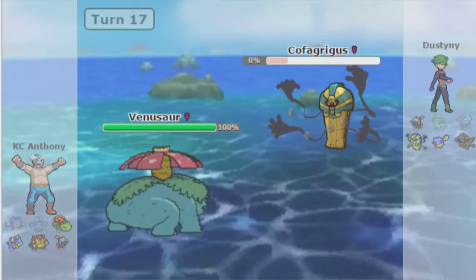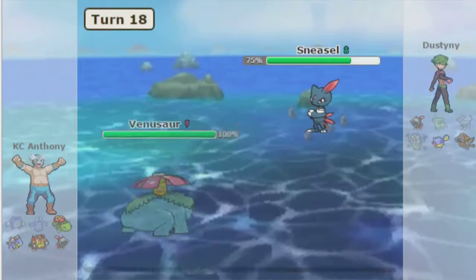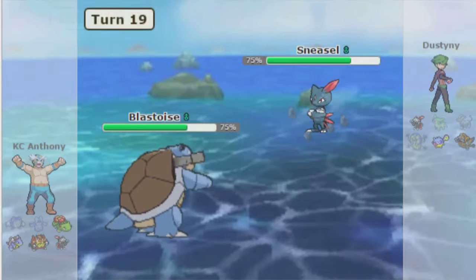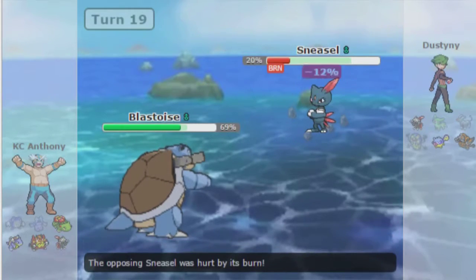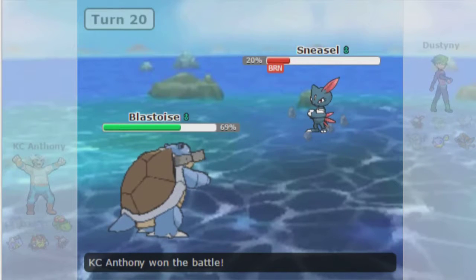Venusaur will Giga Drain this thing, and he's forced to go to Sneasel, then I go to my own Blastoise. Blastoise will basically just win here — it walls Sneasel. Qwilfish can't do anything to me offensively, and Scald would probably straight-up kill Rhyperior. Maybe not because of Solid Rock, but then I'd just burn it and win anyway.